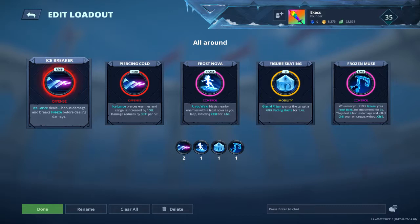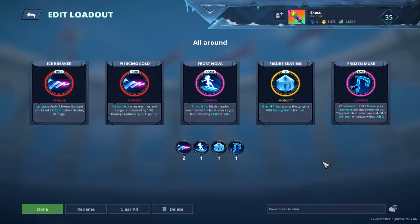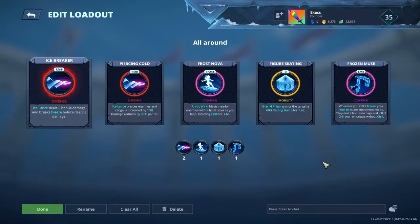After putting Chill, you can freeze them with an E or just outrun them and spam your M1. Next is Figure Skating — Glacial Prism grants the target a 60% fading haste for 1.4 seconds. Really helpful in out-positioning your enemies because you need two escape routes for a damage champion like Alicia. It helps in repositioning yourself effectively.